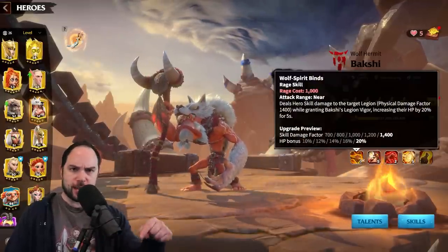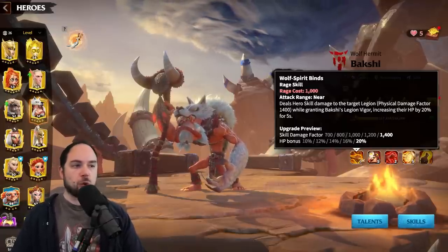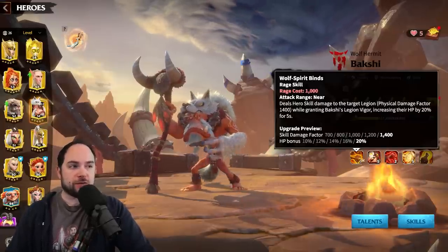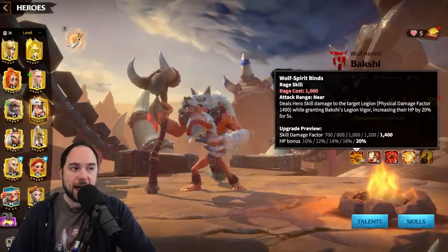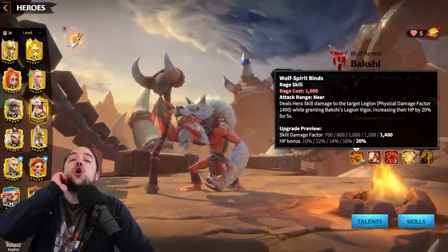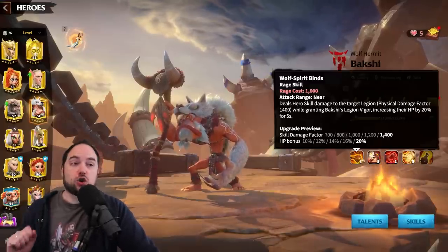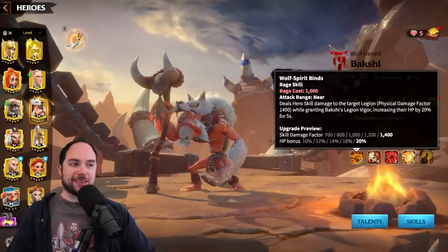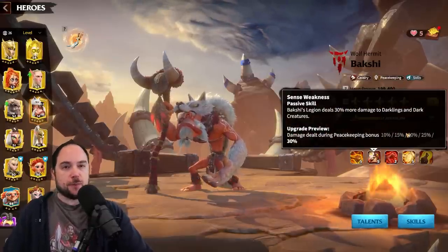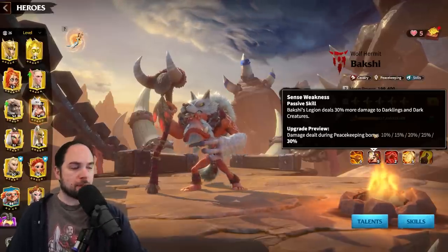You can use the timestamps in the description to jump to whichever part you want. The first skill does 1,400 damage factor and gives you 20% hit points for five seconds. 1,400 damage factor is pretty good, and the HP boost is crucial. Cavalry are so stupidly squishy — it's crazy how quickly they take damage and their numbers drop off. The second skill is peacekeeping, 30% peacekeeping damage. This is the skill you want to avoid.